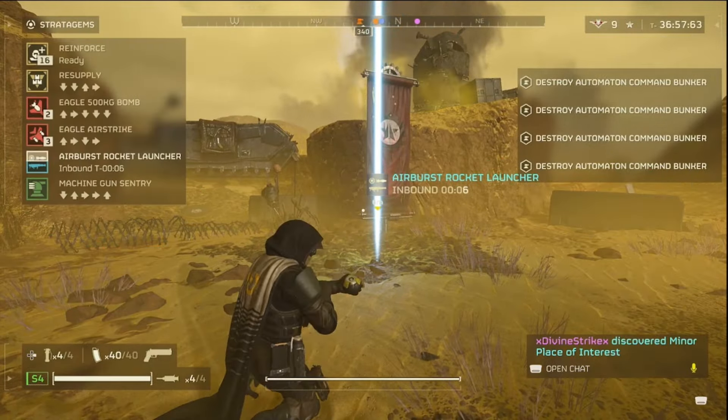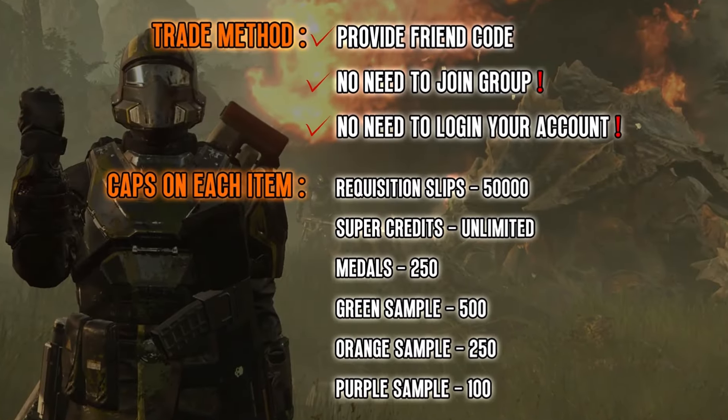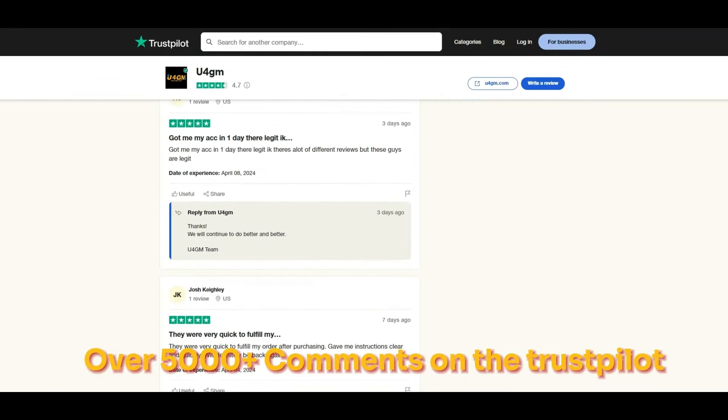But real quick, a message from today's sponsor. Thanks to U4GM for the sponsorship. They are a web-based provider offering Helldivers 2 services. They have cheap and legitimate Helldivers 2 medals, samples, super credits, gold, and XP on sale. All you need to do is just send your friend code to them. Use my discount code SHOCK for an extra 5% off.